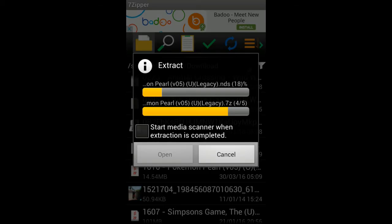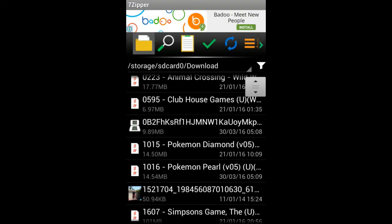Sometimes the extracting can take a while, depending on the file size. Pokemon doesn't really take that long — maybe a minute to 30 seconds, or a little bit longer depending on the Pokemon game. Most of them are pretty small actually, so it doesn't take that long. Once it's done, you can just click okay or close, and you can basically go into your DS emulator.